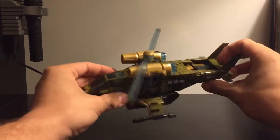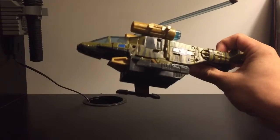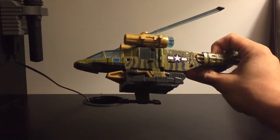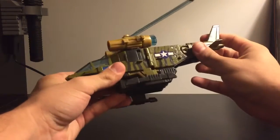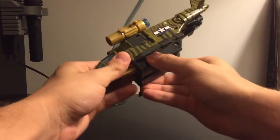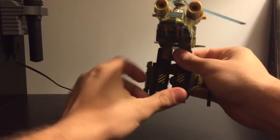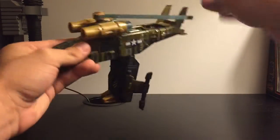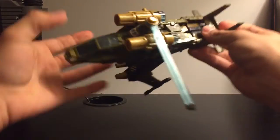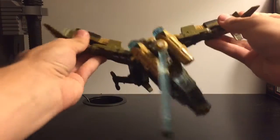Transformation for this guy is really easy. He is, just like Optimus and Soundwave, a reused Generation 1 mold. To transform him, what I typically do first is bring this part down and flip out his feet. You can fold the rotor together like that. Then you're going to split this tail section back here, like so — just bring those down.